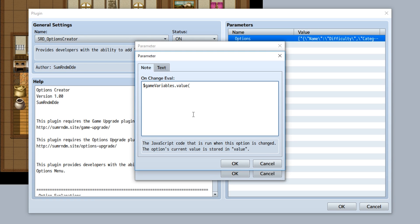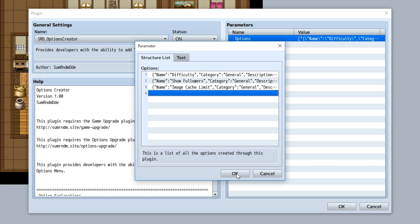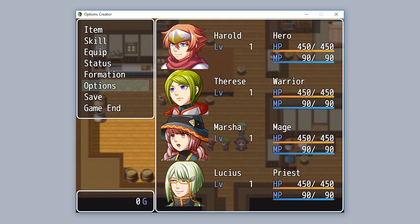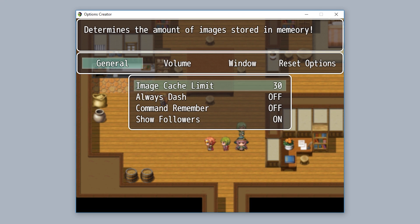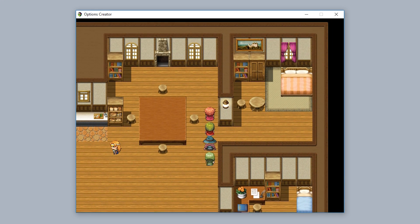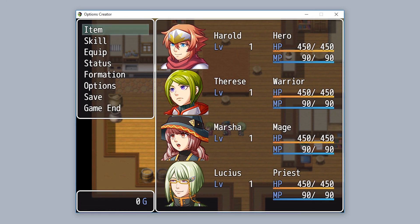In the onChange eval, we get game variables dot value of 3, multiply by 10 to get the actual cache increment, then set ImageCache dot limit equal to that value times 1000 by 1000. Now players can customize the cache limit. Setting it to 50 gives more storage for less lag, while setting it to 10 is more memory-optimized. It's up to the player.